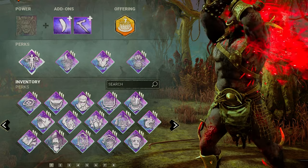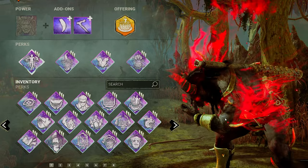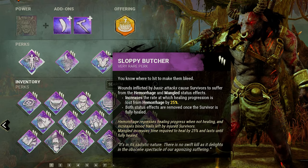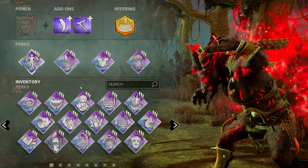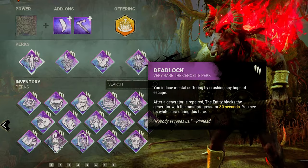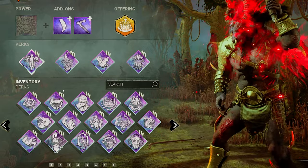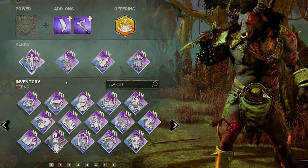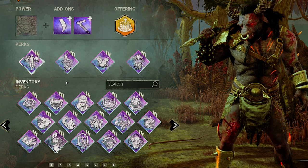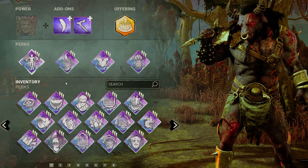In regards to builds, if I was playing solely just to win and money's no object, I would recommend Lethal Pursuer, Eruption, Sloppy Butcher and Deadlock. You've got a little bit of aura reading with Lethal Pursuer and Eruption, a bit of slowdown with Sloppy, Deadlock and Eruption, and they complement each other nicely. This is what I would use if I was going to a sweaty game against really, really good survivors — probably my most recommended build just for winning, though it's not a fun build in my opinion.